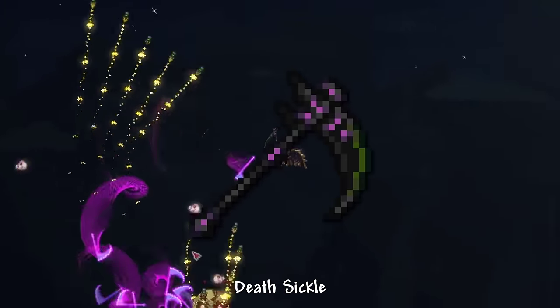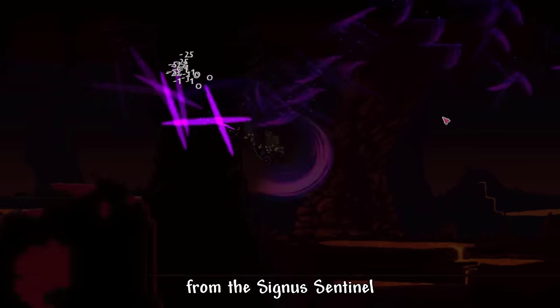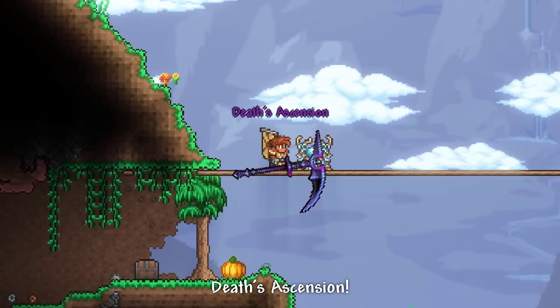It's an upgrade from the vanilla weapon Deathsickle. You just need some Ruinous Soul from Poltergust, Twisting Nether from the Cygnus Sentinel, and a few Souls of Night, and bam — Death's Ascension.